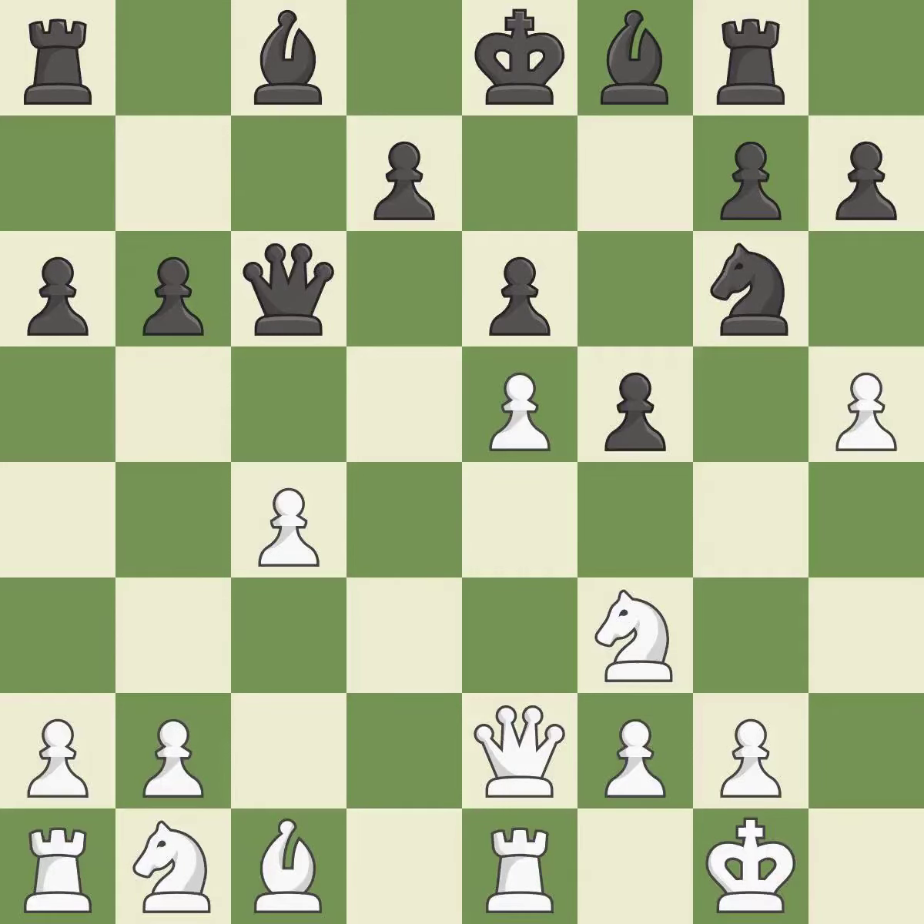A pawn kicks the opposing knight, forcing it to move or risk being captured — it is quite good. This ignores a better way to move a knight to safety. This permits the opponent to win a tempo by threatening a queen; it is a mistake. When the queen retreats, this attack wins a tempo — it is ideal.